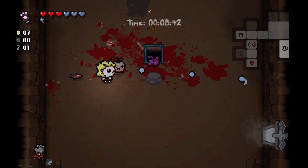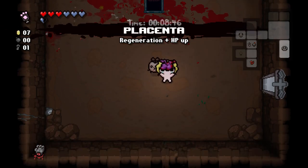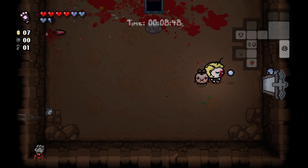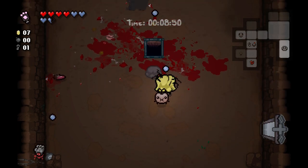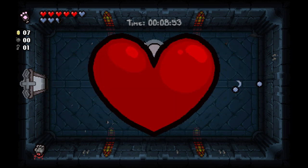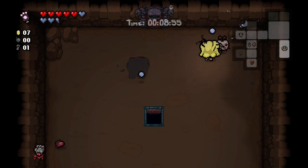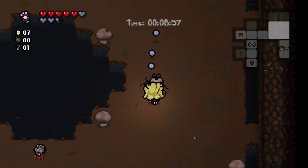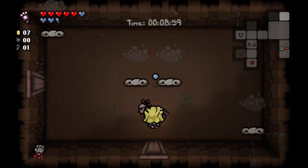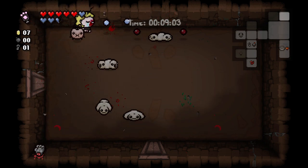That is an Angel room, not a devil deal. The reason why we got that is because we didn't lock in our devil deals because we didn't get one. We got triple red shots and we got Placenta, which is regeneration. And an eternal heart, which is going to be another three soul hearts upon PAWing it away. I don't feel like I need to dodge — I can just ram enemies with my fly.